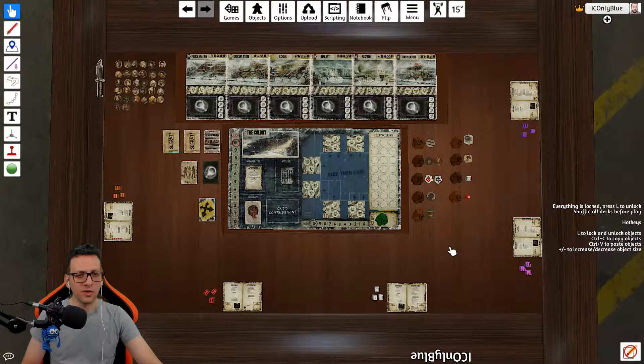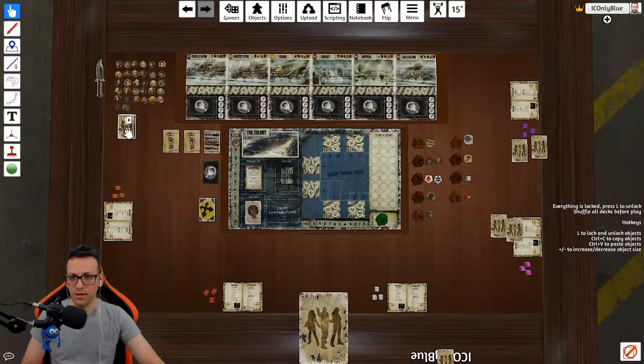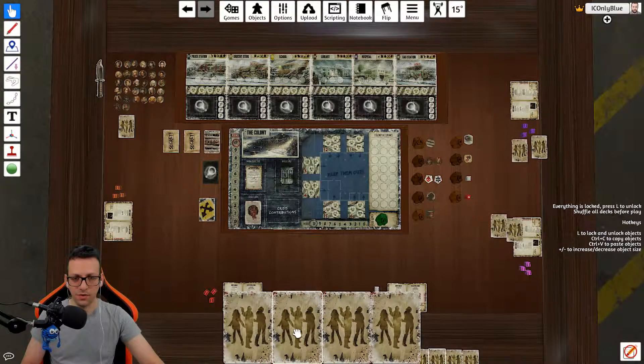If this is the first time that you see Dead of Winter, don't worry. I will try to explain as much as possible in the shortest time possible. The knife represents the first person that goes and begins the round. The tokens over here represent your characters from this deck over here, which everyone is going to draw four cards and choose two of them. Let's say you got two, you got two, and I get two as well — everyone gets four.